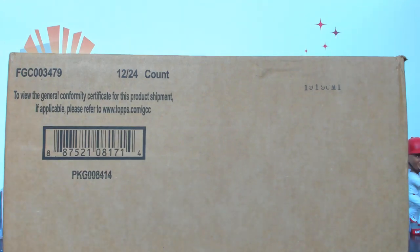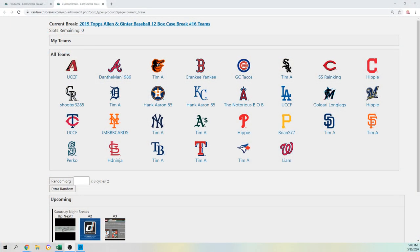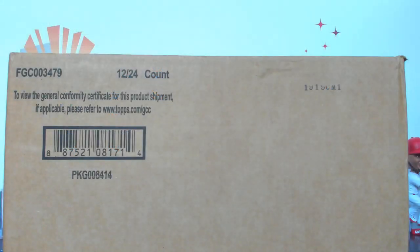All right, up next tonight we are doing case break number 16 of 2019 Topps Allen and Ginter. It was by teams, so here are your teams. Sorry, making a lot of noise — my chair is not comfortable.